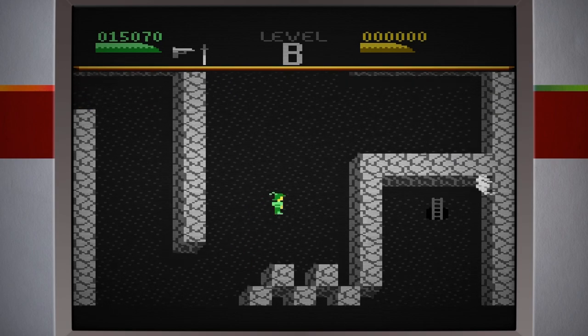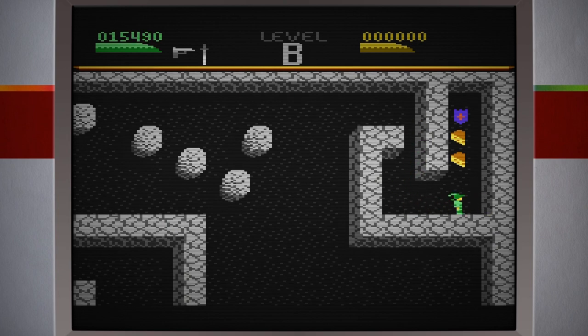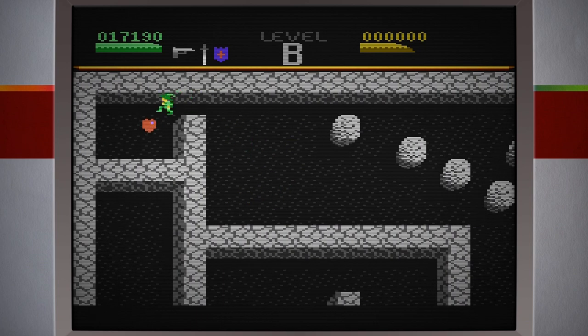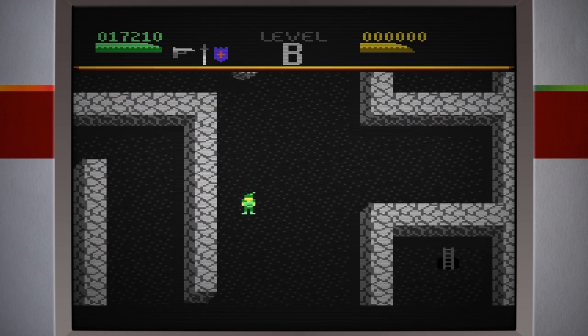Para cá não tem nada. Tem itens que podem aumentar minha barra de vitalidade. Esses dois já estão cheios. Peguei esse escudo. Tem um coraçãozinho, mas não tem como pegar. Parece uma área secreta, mas não tem como entrar. Estou querendo entrar e não consigo. Não tem como entrar por causa desse bagulho. Deixa para lá, vou avançar para o próximo estágio.